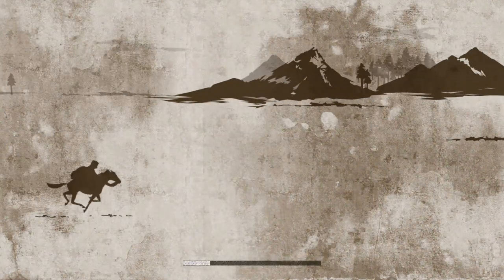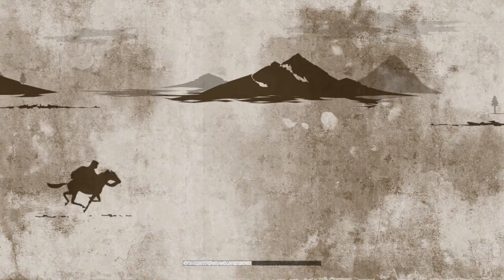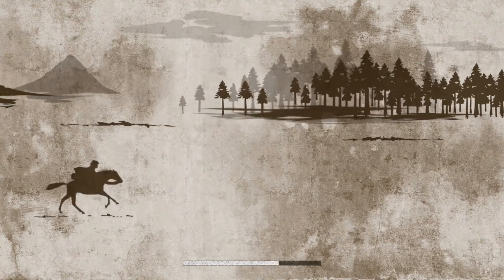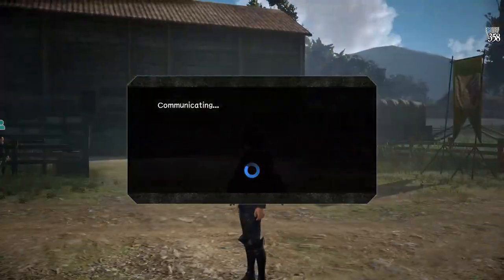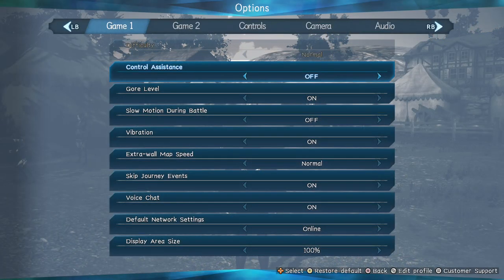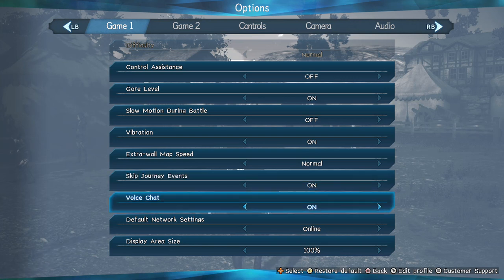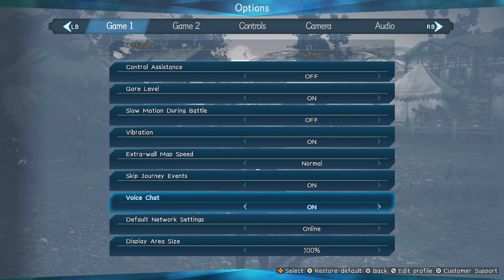We'll go back to scout headquarters and I'll show you my settings one more time. I personally leave most things on default - I don't like the control assistance. Controller vibration is controversial; that's up to you. I personally keep it on, but a lot of people take it off because there's a lot of vibration in this game - everything you do has some type of vibration going on.